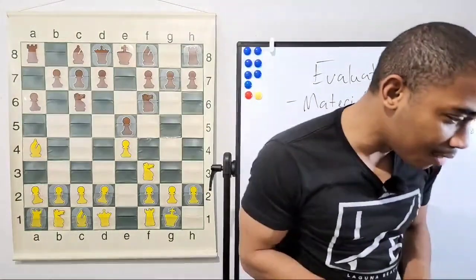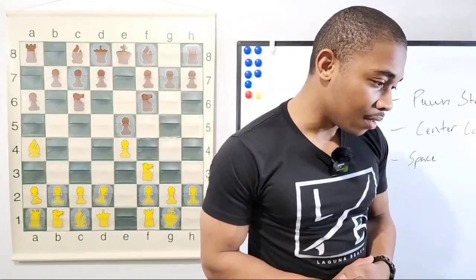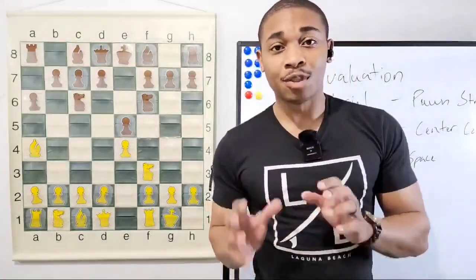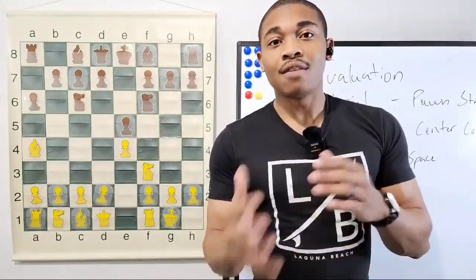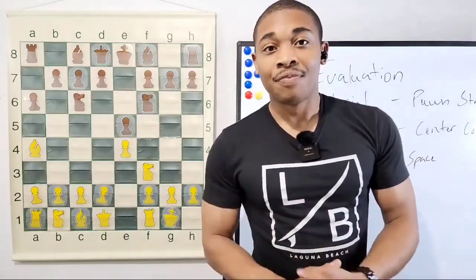If you're at 700 ELO and still blundering pieces and not seeing your opponent's next move, I'd definitely look up the thought process of chess. I covered it in my podcast 'Chess Knowledge with H1' on Spotify and Apple Podcasts. Keep that thought process in mind especially in the middle game. Also, blunder-check — play rapid for now until you stop blundering pieces. You can also try anti-chess on lichess.org: whoever loses all their pieces first wins, which helps with tracking captures.